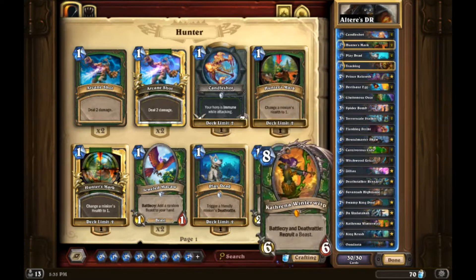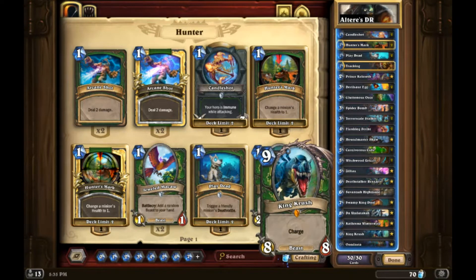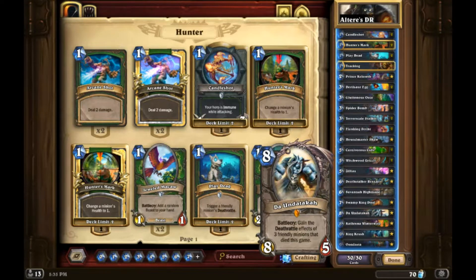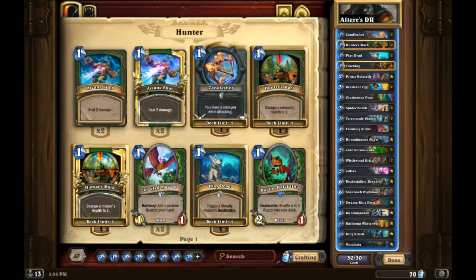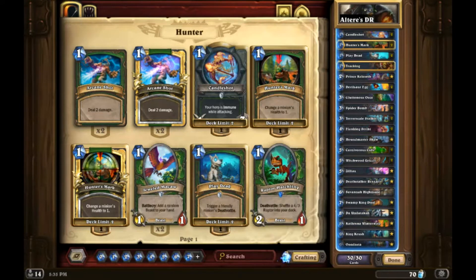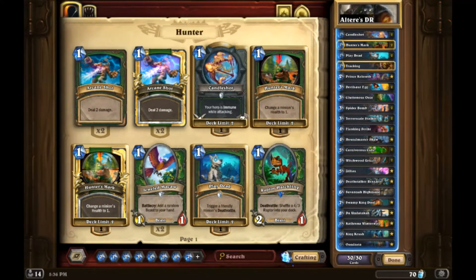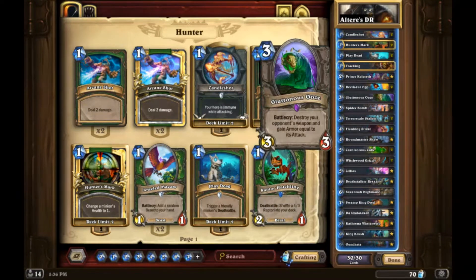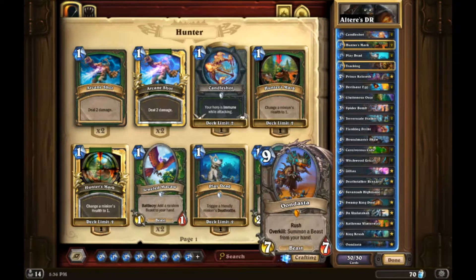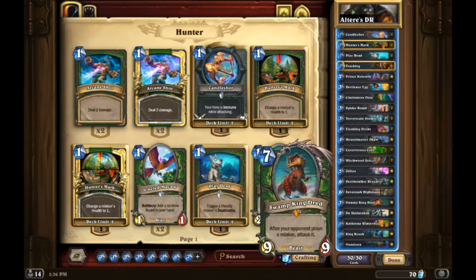This is the newest Deathrattle Hunter list - it has a lot more late game now. You run stuff like Swamp King Dread, Undertaker, and a one-of Savannah, so you can get a really strong Undertaker. Your Undertaker will always have either Kathrena, High Main Cube, Egg, and Spider Bomb. Does the Cube keep the minion inside it or is it just a dead deathrattle? I'm like 99% sure it just does nothing.